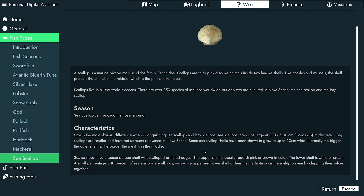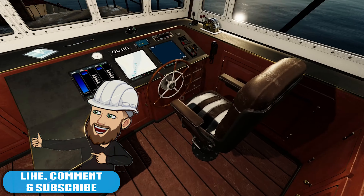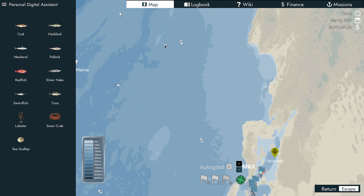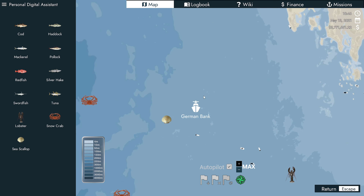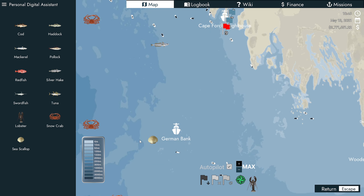Size is the most obvious difference when distinguishing Sea Scallops and Bay Scallops. Sea Scallops are quite large at three to five centimeters in diameter. Some Sea Scallop shells have been shown to grow up to 20 centimeters wide — normally the bigger the outer shell, the bigger the meat inside. Sea Scallops have a saucer-shaped shell with scalloped or fluted edges. The upper shell is usually reddish pink or brown; the lower shell is white or cream. Five to ten percent are albinos with white upper and lower shells. The main adaptation is the ability to swim by clapping their valves together.